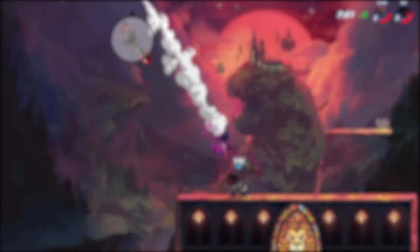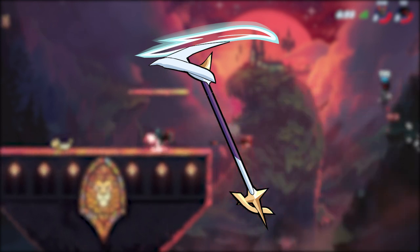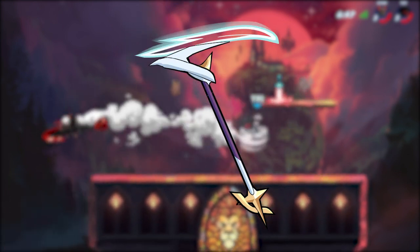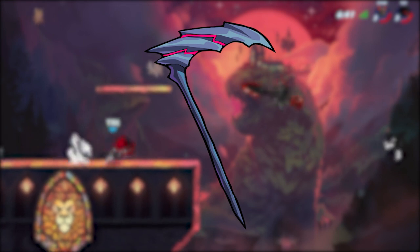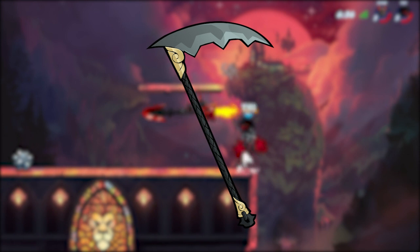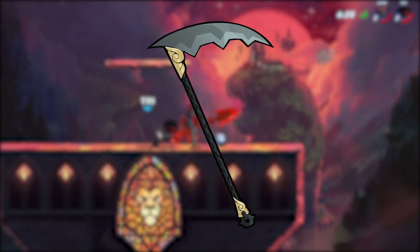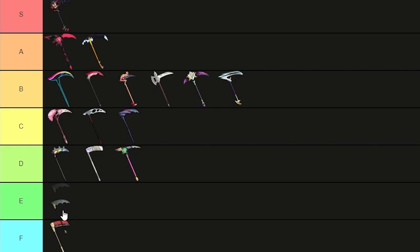Next up is one of the most recent skins, the Cygnus. Same thing applies from the Blood Moon Influence — it looks really good at level 3, not so good at level 1, and no one cares about level 2. I do prefer the Blood Moon over this, and that's why I'm putting this one at B tier. Next is the Dark Heart Scythe — the colors are okay but nothing really stands out, so C tier. Next is the Death Touch. This is probably the most generic looking scythe skin you've ever seen. That being said, it doesn't offend me like the Adrenaline Rush, so this will go in E tier.